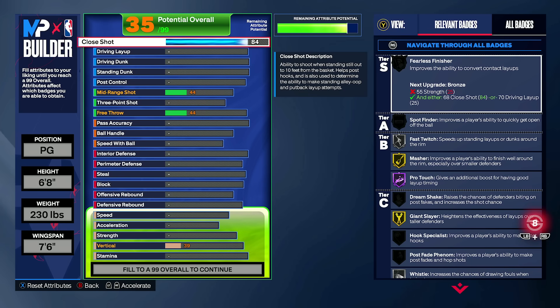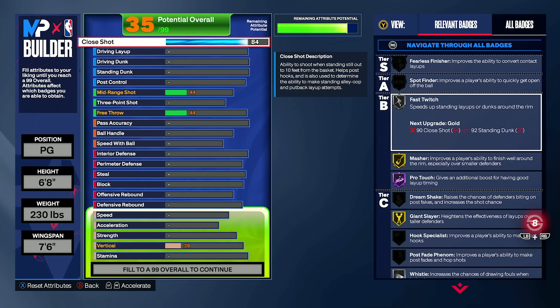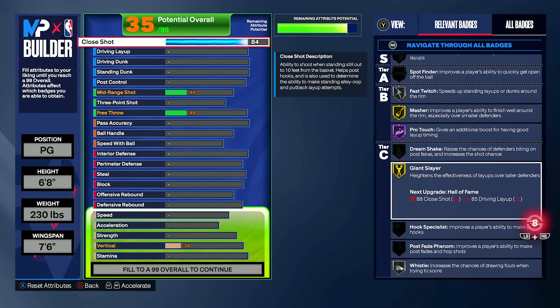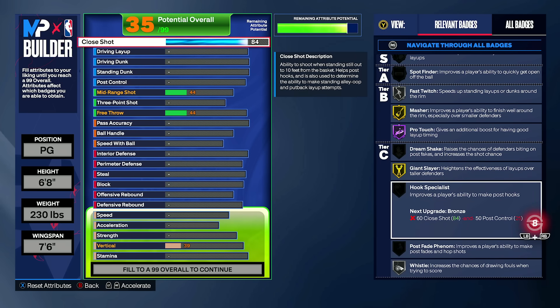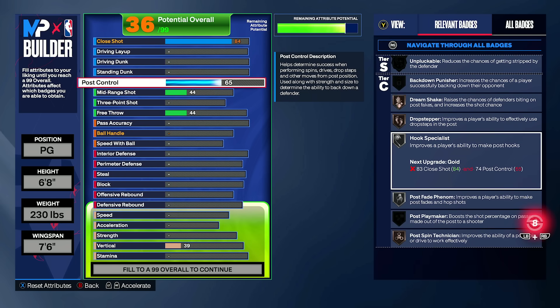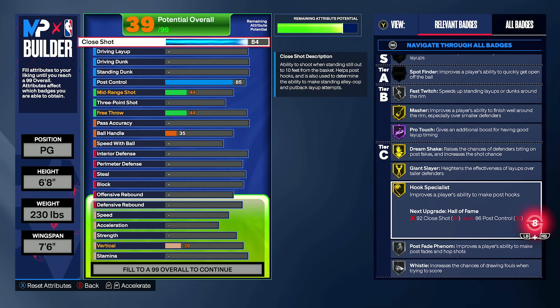If you've seen my recent videos on the power of the standing dunk meter, you may feel more okay with that 65 close shot. As far as badge values go, 84 is the real nice threshold you're going to want to hit. With a lot of these rating caps, you're going to see a green check mark to verify by your own merit. You can see badges like fast twitch, masher, pro touch, and giant slayer popping up, but not dream shake or hook specialist.